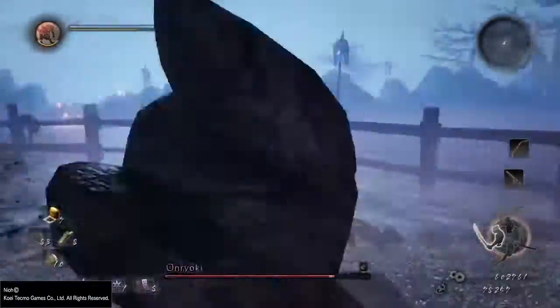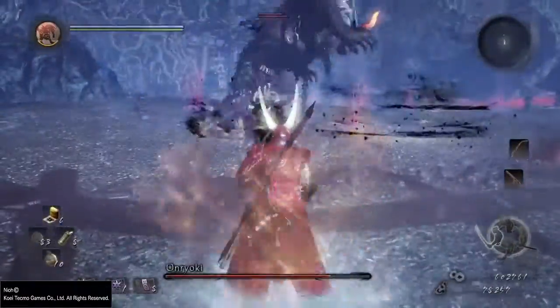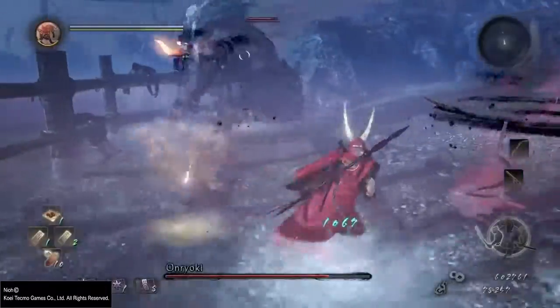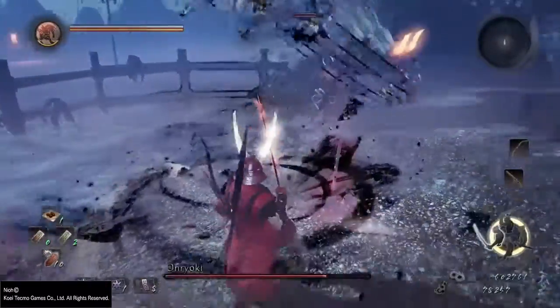One of the biggest things to mention about this fight is that once you've actually dropped him roughly 10% — so where his health is at about the 90% HP mark — you'll actually have an extra NPC come and help you. He's going to work as basically your tank for this fight.